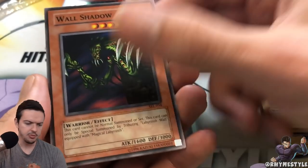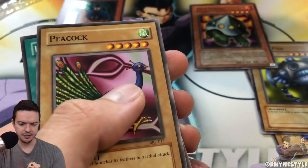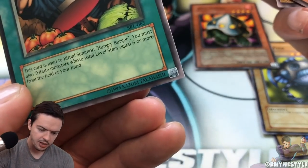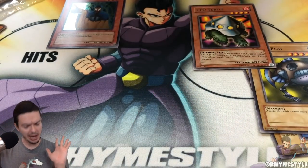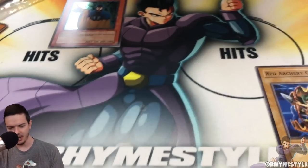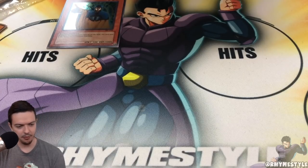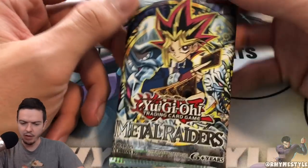We also got UFO Turtle, Wall Shadow, Giant Turtle that Feeds on Flames, Peacock, and Hamburger Recipe to summon — Hungry Burger, the Hungry Burger Ritual Monster. First pack, pretty good. I'm pretty sure there's stuff right now that's a lot better than Banisher of Light, but from when I grew up with it, Banisher of Light was the monster. Anything that had 2,000 defense, or even 1,900 attack, was the basic vanilla cards you always wanted to go with. Metal Raiders — let's go hunt for Black Skull Dragon, or one of my favorite cards, Mirror Force, which I think I pulled in one of these packs before.